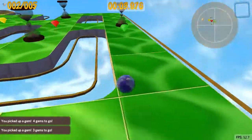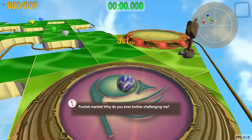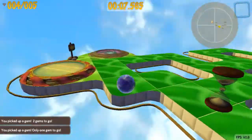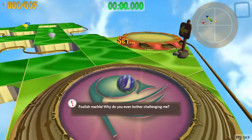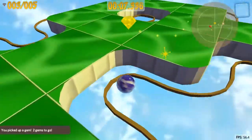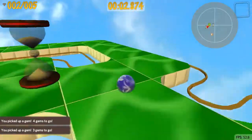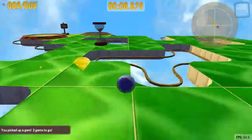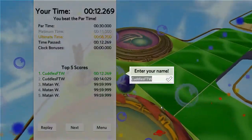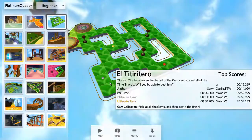The easiest route I've seen for me is to wrap around here — you catch that gem, catch this one, and you don't fail trying to catch the yellow one. It works for me; I know it's not the fastest route. Oh, I missed it again. It's pretty simple, not too hard — it is a beginner level. I don't know why I'm having all these issues. It's probably because I haven't gotten back to using a laptop after not using one for a couple of days.